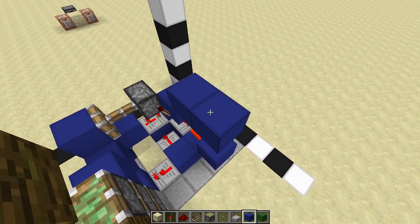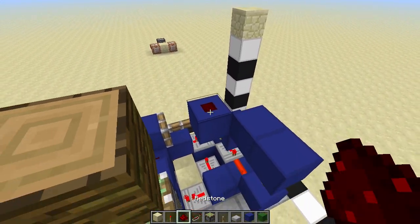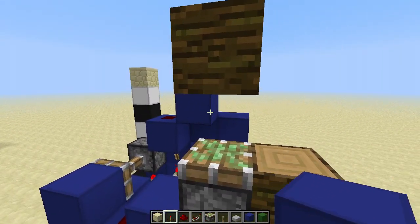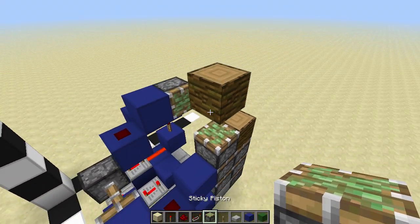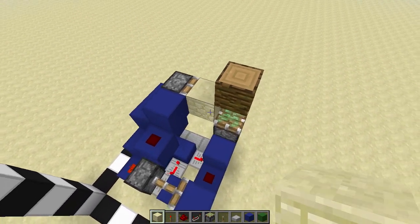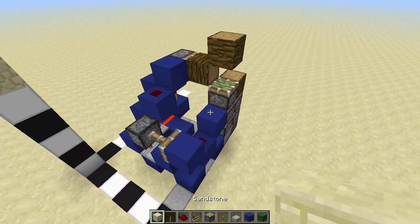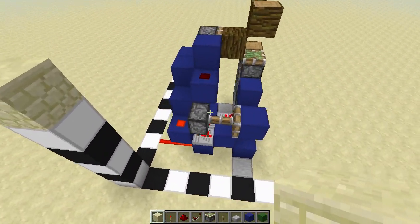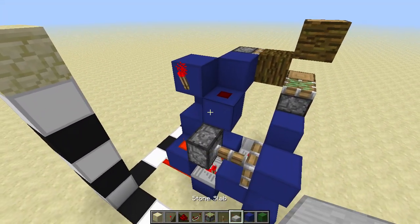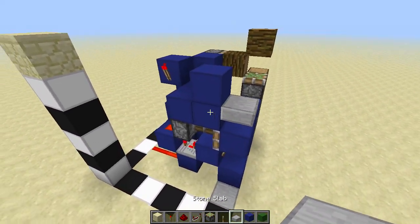Place blocks on top of these two. On top of this torch place a redstone dust, then a block next to that dust, and right next to that block place a sticky piston. That sticky piston is going to hold another one of your three wood blocks. To finish off the blue circuit, place a block right next to that piece of redstone dust, a torch, then three blocks like this, and an upside-down half slab next to this block.